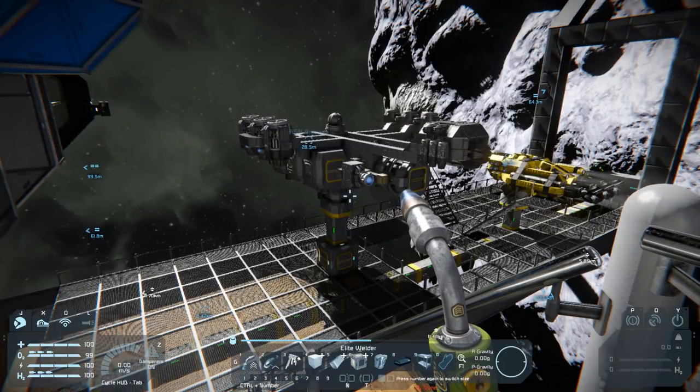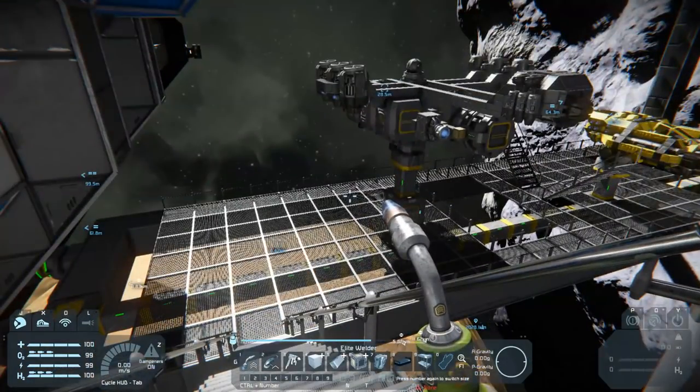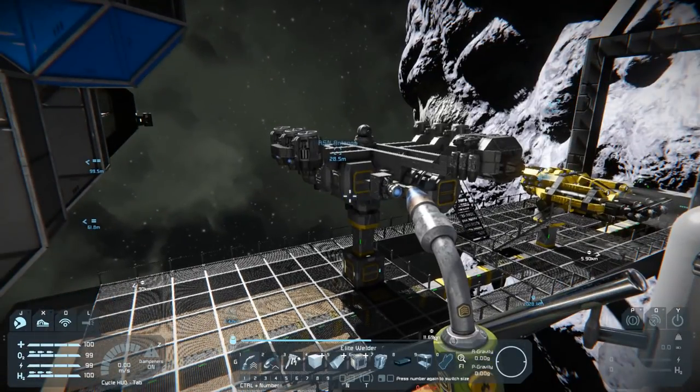Hello and welcome back to Space Engineers. My name is Rabenschild. Today we land again on the planet and I packed up a bit of stuff so that we can start to build things.